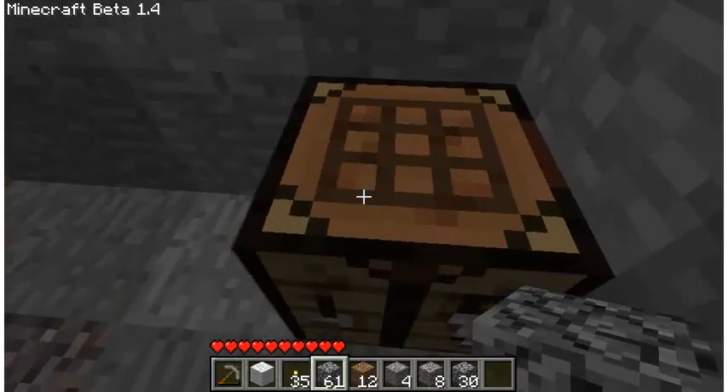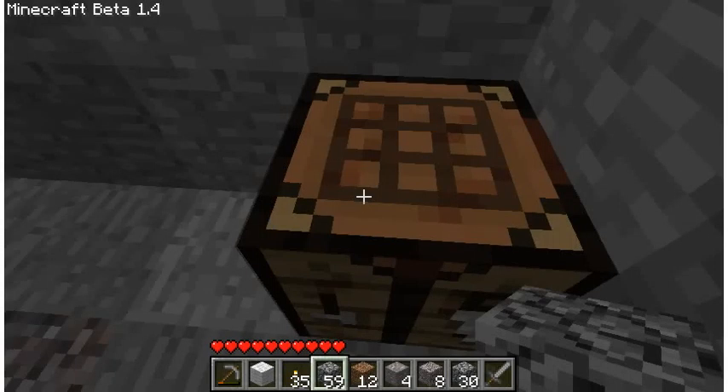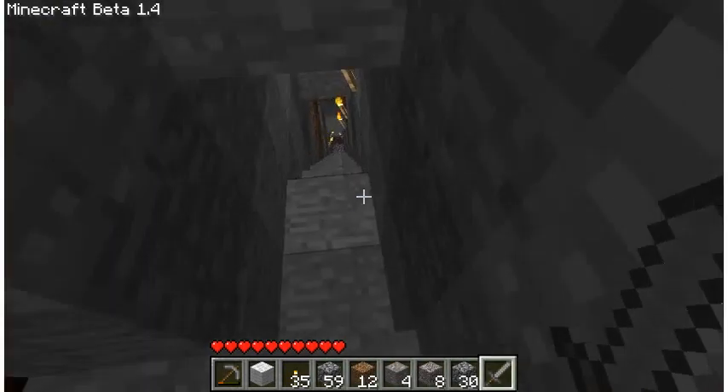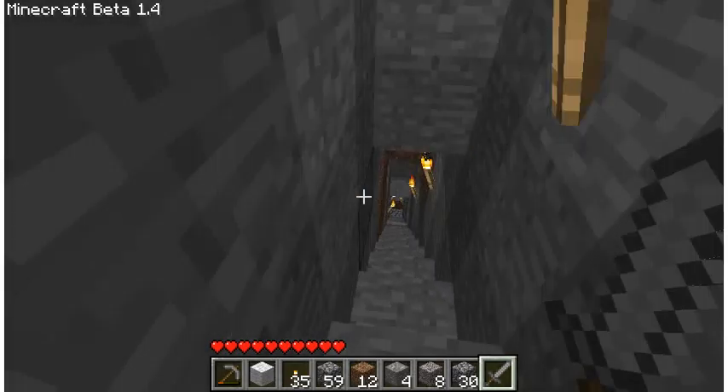Welcome back. Since I found the opportunity, I'm going to teach everyone how to make a sword. Pretty much you need just one stick for the handle, and then two of whatever material you have — stone or iron. Stone is really weak but it's better than wood. If you have iron, use that. That's what we're going to use.